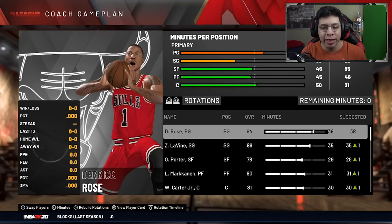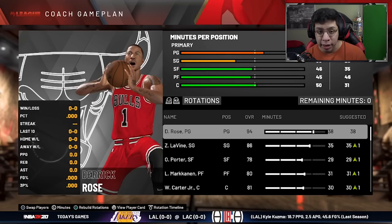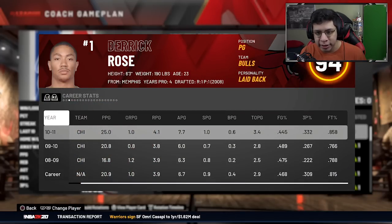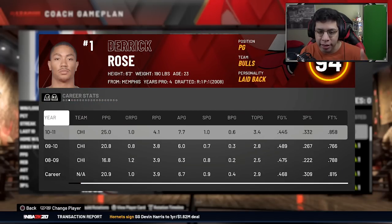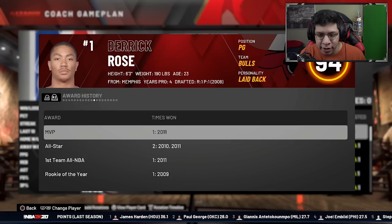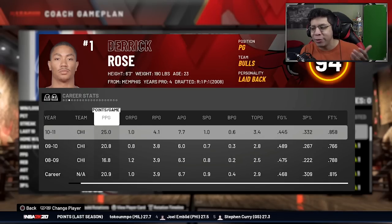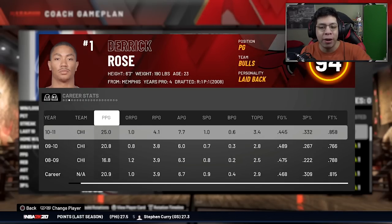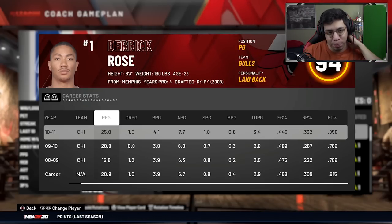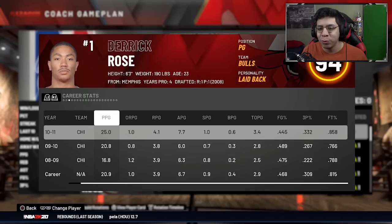I saw a comment from the last Kobe Bryant sim suggesting to start in the past with the roster and use 2K's draft classes, which would be incredibly accurate. I tried that with Derrick Rose - I found a roster I liked, but the Rose in there already had multiple seasons of stats - it was basically the current Rose with his age and attributes changed. So it made more sense to just import MVP Derrick Rose as a 23-year-old onto the Bulls team directly.